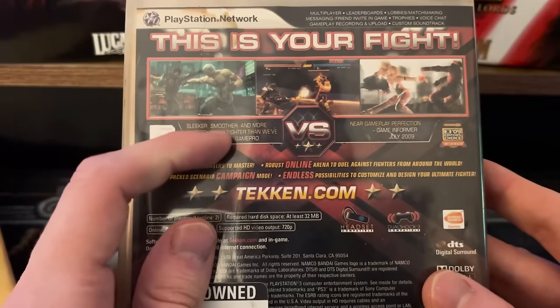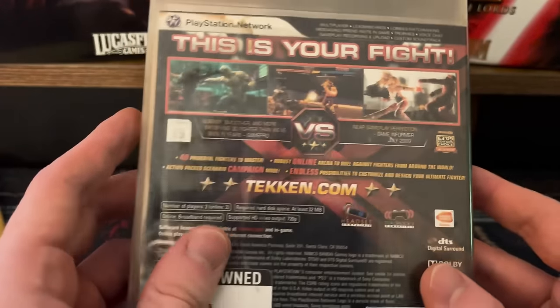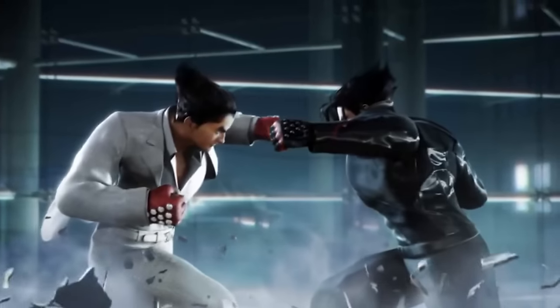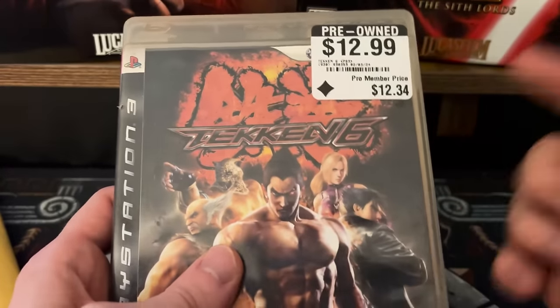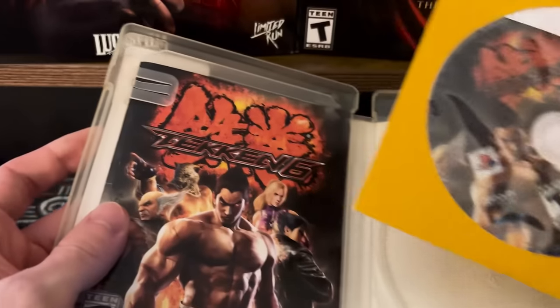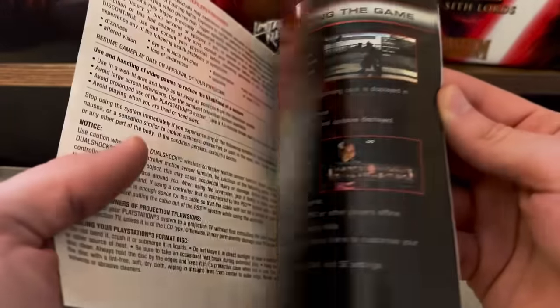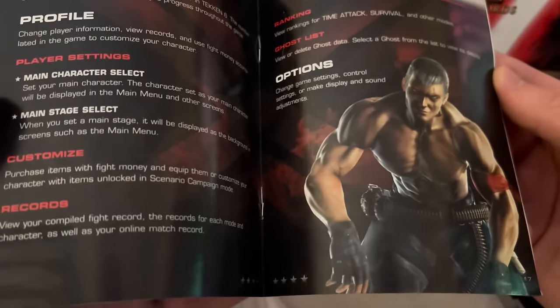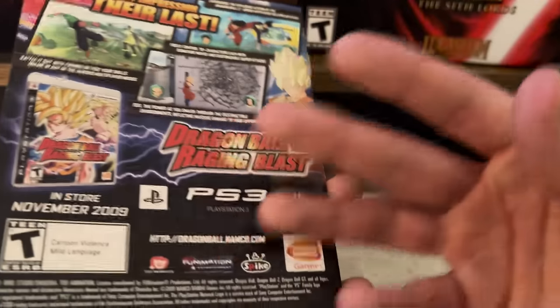I remember the story mode — the back calls it a sleek smooth fighter but I loved how Tekken 6 handled its story mode with this sort of 3D beat-em-up, kind of like Mortal Kombat Armageddon. This feels pretty thick, and it was only 13 bucks. We've got the disc and a pretty thick colored illustrated manual — the ink is looking good. This is actually a win!